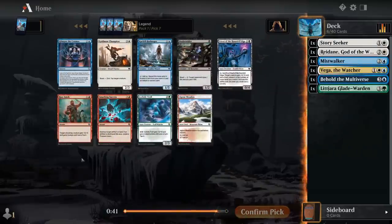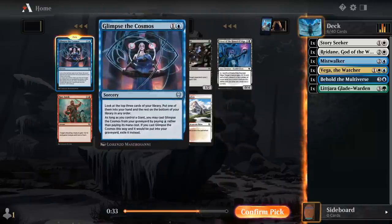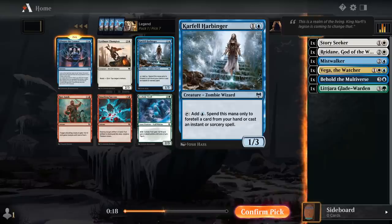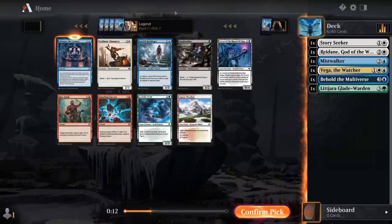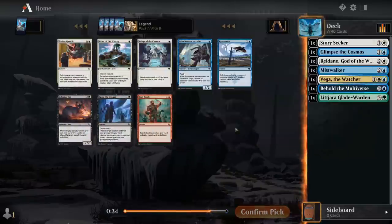Not opposed to Glimpse the Cosmos — we might not have a ton of giants, but it still works nicely with our changelings to get some extra value. There's also Gold Mod Champion as a nice 3-drop for a more aggressive deck, though it might not be at its best in a blue-white flyers deck where most of our creatures have evasion. There's also Harbinger, which could be decent if we end up with more expensive Foretell cards. I kind of like Glimpse, as it's pretty likely to get us a nice 2-for-1. I'm not a huge fan of Raven Form, but it could be okay as a one-off.